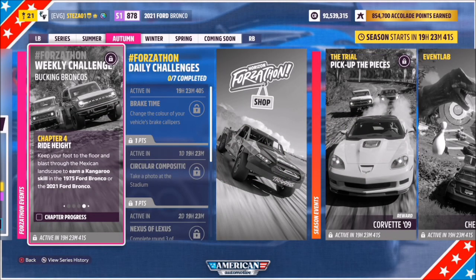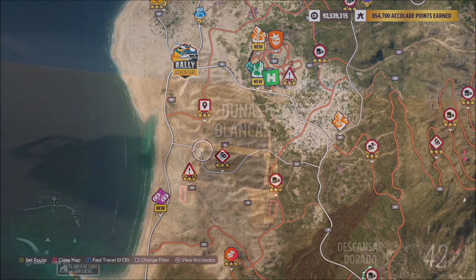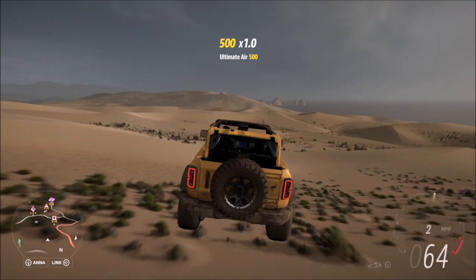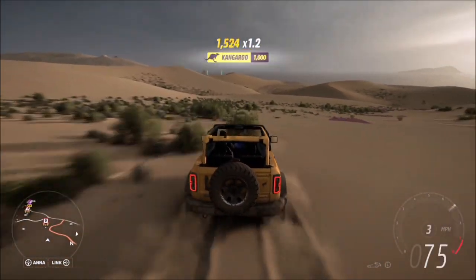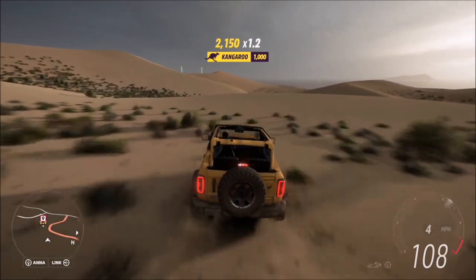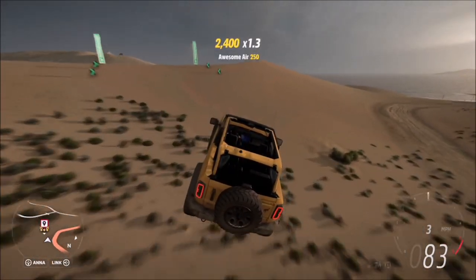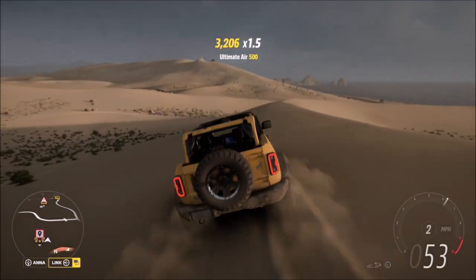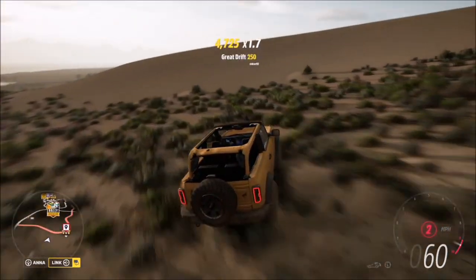The last challenge wants you to earn a kangaroo skill in either of the Broncos. I headed over to the Dunas Blancas region. A kangaroo skill is three air skills in quick succession, and Dunas Blancas being the sand dune area is the easiest and quickest place to achieve it — it literally takes about 10 seconds. As long as you don't take the jumps with huge amounts of air, you can get it done very quickly. This is the best location to get that skill done.